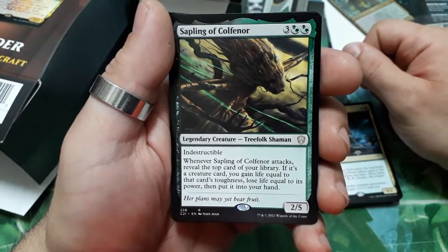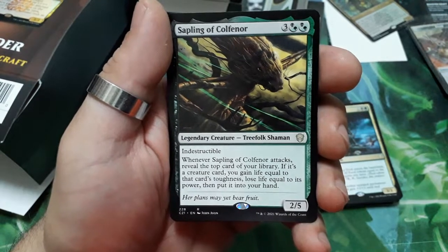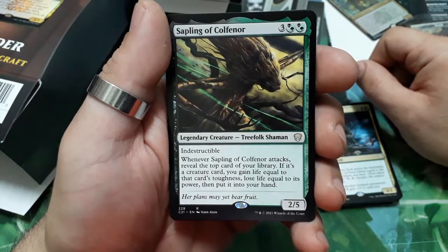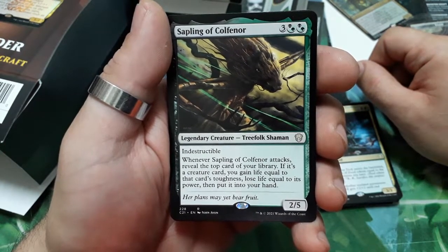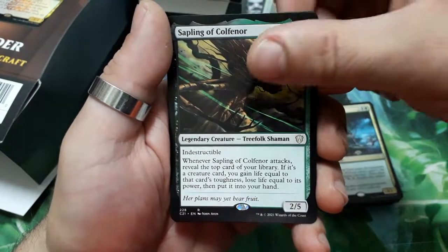Sapling of Colfenor — five drops, is indestructible. Whenever it attacks, reveal the top card of your library. If it is a creature card, you gain life equal to that card's toughness and lose life equal to its power, then put that card into your hand. It is a 2/5.